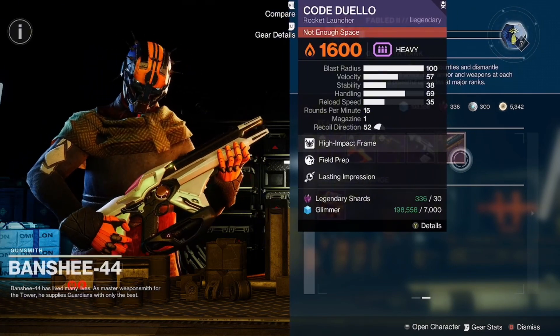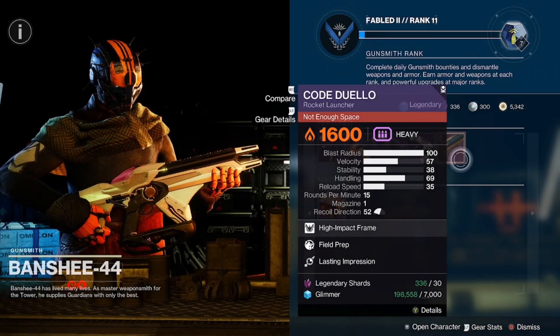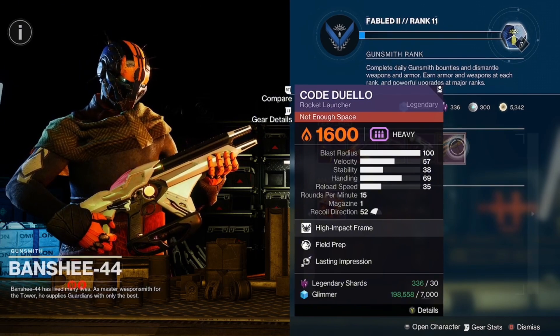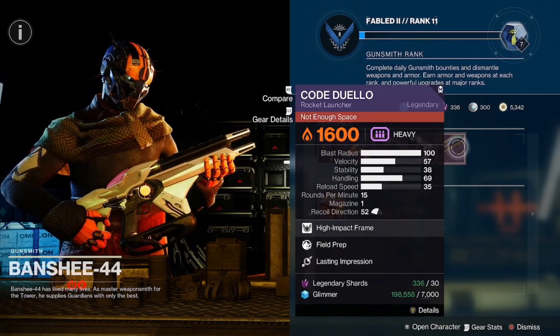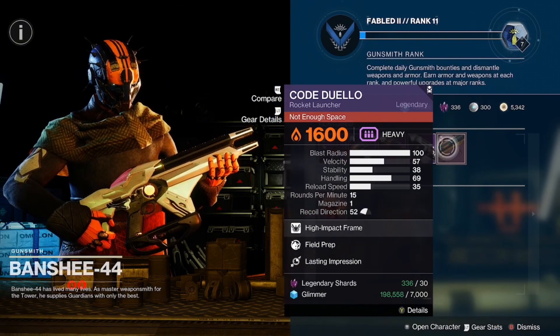Code Duello with Last Lasting Impressions and Field Prep, coming in with a blast radius masterwork. Okay roll — I don't love Last Impressions; I get that it's a delayed explosion. I remember when this rocket launcher first came out in its season and I got one with that perk and was like, wait, what?